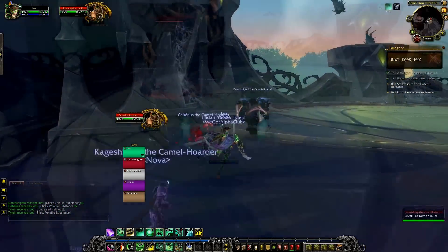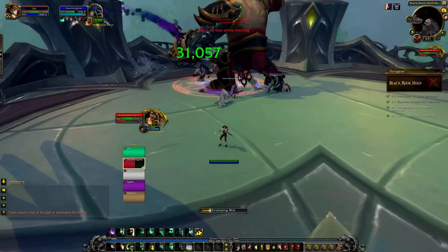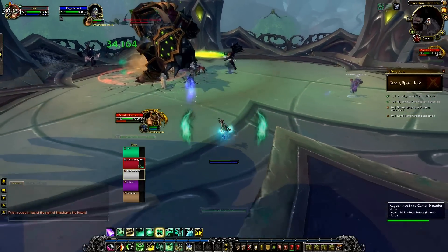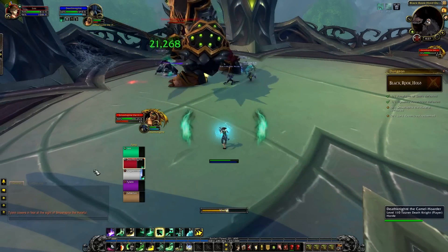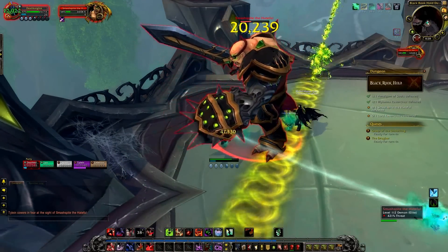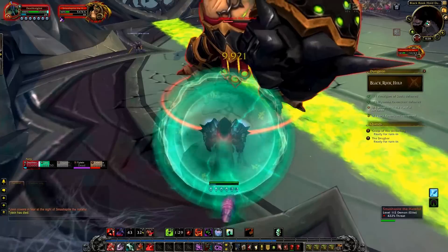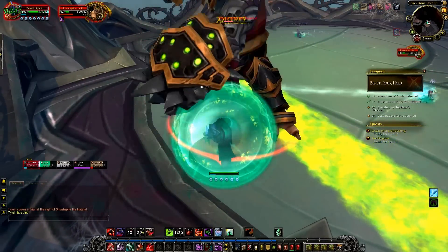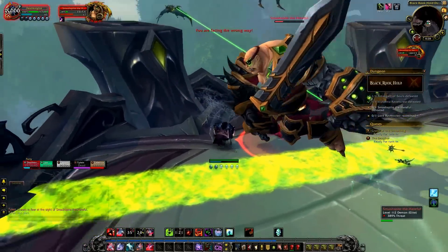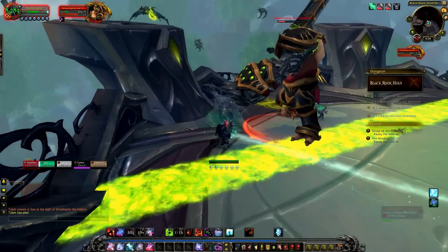Out of all the bosses, Smashbite definitely did the most damage. He has an AoE called Earthshaking Stomp that deals a large amount of physical damage to everyone — completely unavoidable — and knocks them back. The boss also does a disgusting amount of tank damage. At 100% rage, the boss will cast Brutality, dealing a crazy amount of damage to the tank and increasing the damage the tank takes by 100% for 10 seconds. You need active mitigation when it comes in, and then maybe another cooldown for the debuff afterwards. There's a lot of spot healing required from your healer.